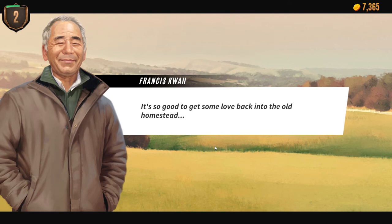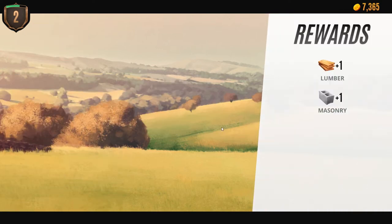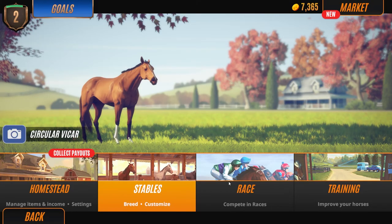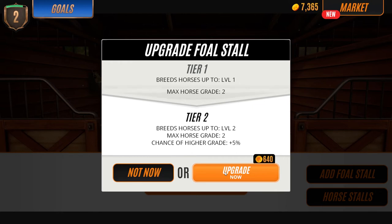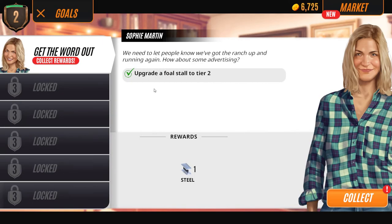It's so good to get some love back into the old homestead. Francis says he wishes our mother was here to see it getting a new lease on life, but she's not interested in the racing game anymore. Now we need the foal stall - let's go back to Sophie, go to stables and foal stalls. Upgrading this breeds horses up to level two, max horse grade to level two, with a 5% chance of a higher grade. Definitely need that.